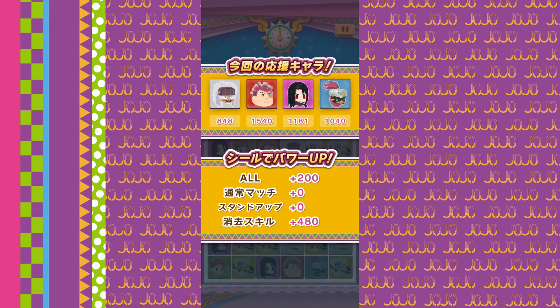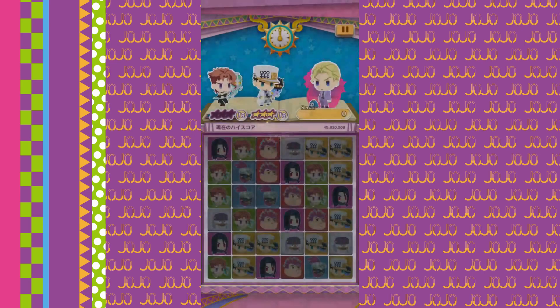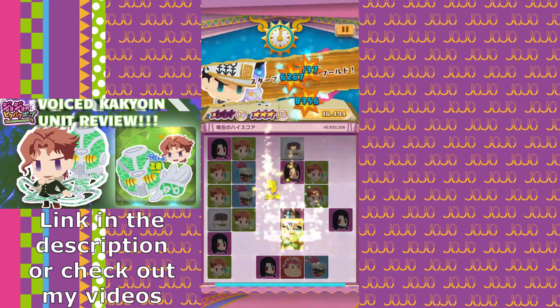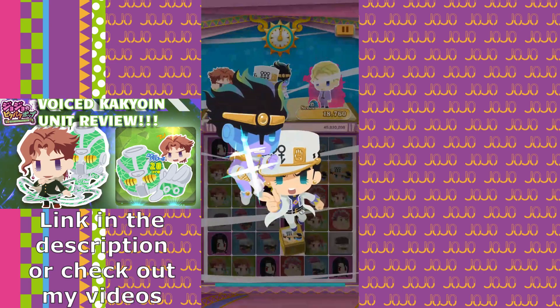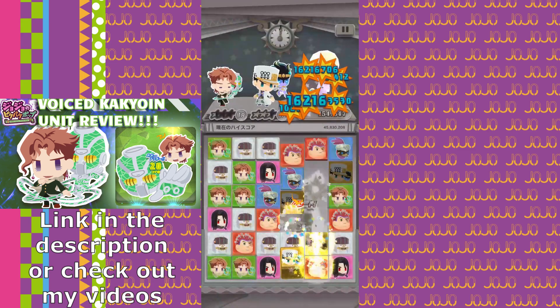Do keep in mind, having a skill level 5 Voiced 4-0 definitely helps with this run, while Caculling fills more of a supportive role to charge him fully. If you haven't seen my unit review for Voiced Caculling, I would highly recommend watching that video first so you have an idea of how his skill works.